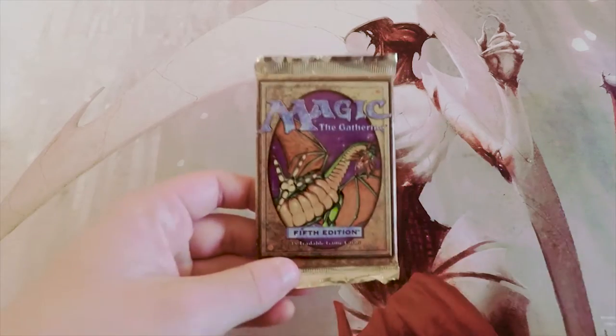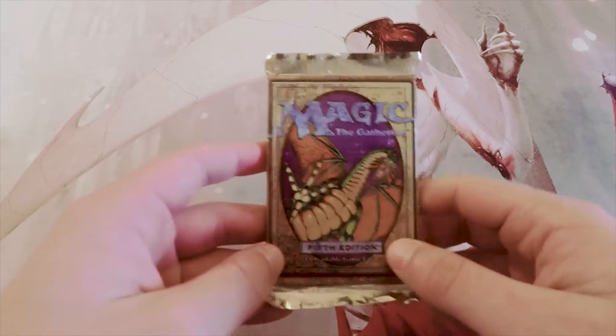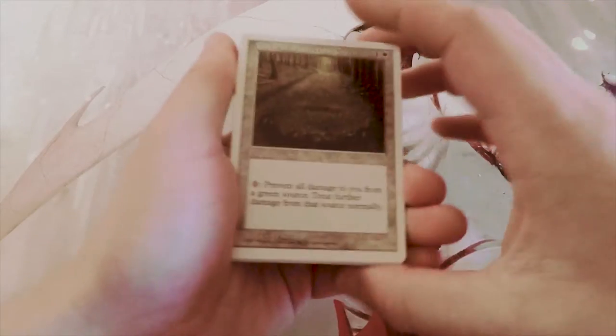What's up guys, welcome to the next episode of the Crack Pack series. Today we are opening up a pack of Fifth Edition, going very far back to — I believe 1997. We are going to look at this like it is pack one in a draft, so we can go through and determine what our pack one pick one would actually be if we were drafting this set.